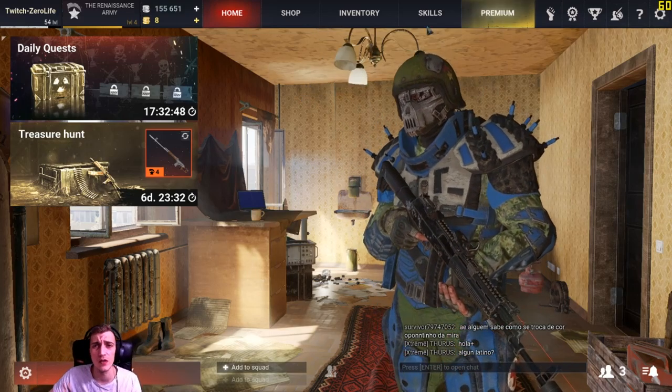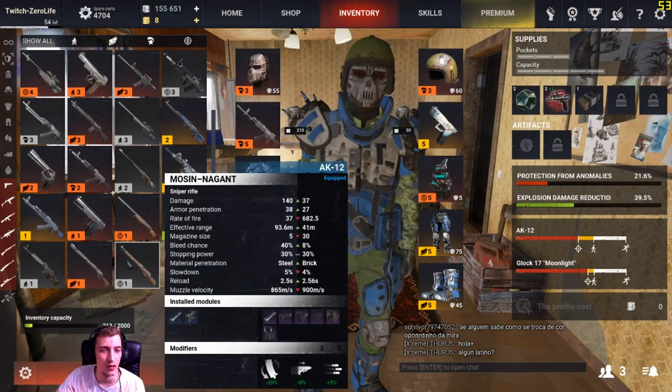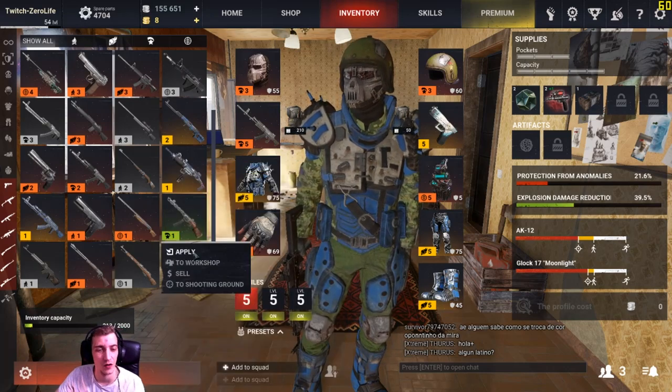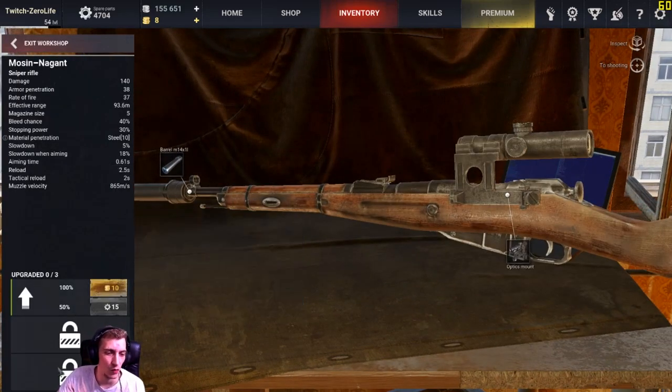If we go to our inventory, we're going to go to a basic gun - something that's not been done up whatsoever, like the Mosin Nagant. We're going to right click and go to the workshop. As you can see, this has no upgrades whatsoever.